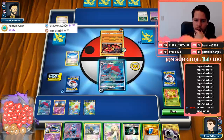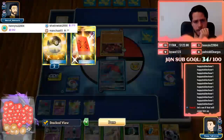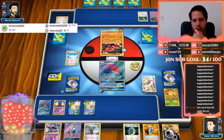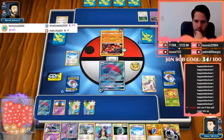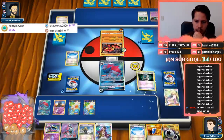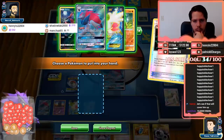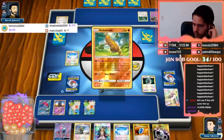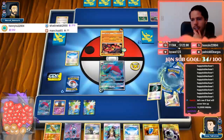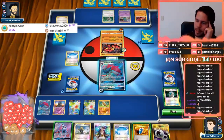Oranguru makes this null though, so I'm just going to take the opportunity to get a knockout. I'm gonna lose two for these and then Communication the Muk away.